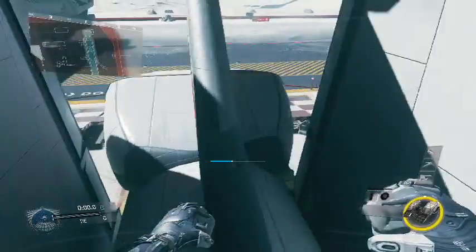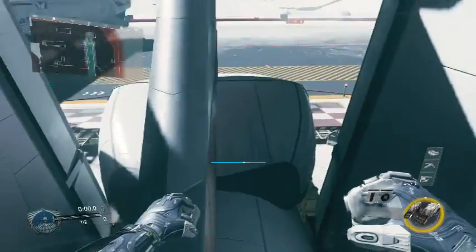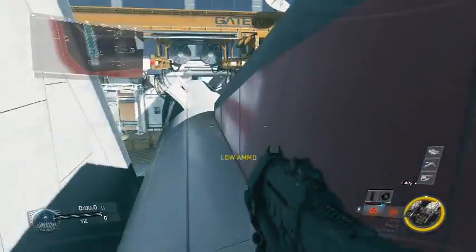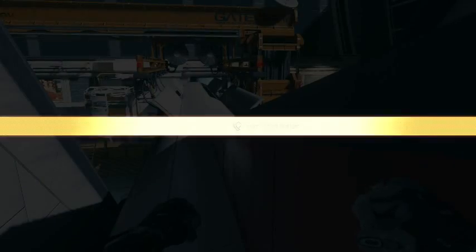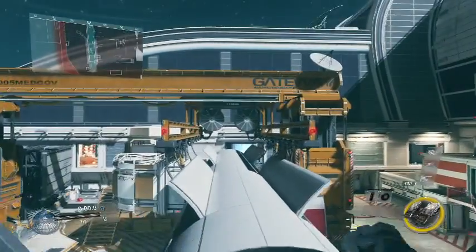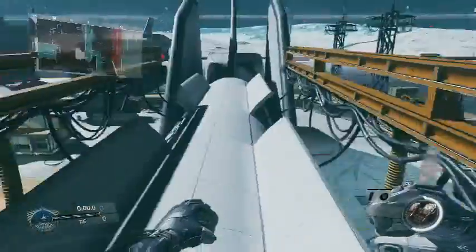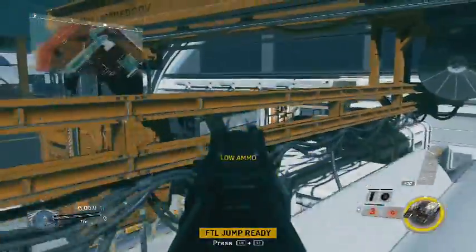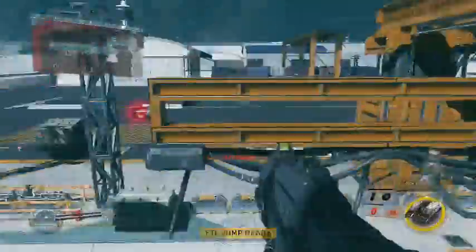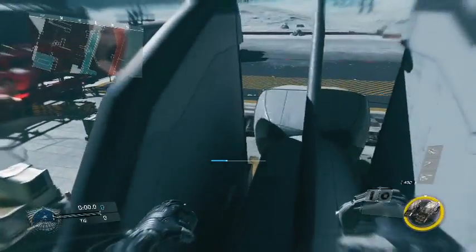If you want to climb this thing to be at the top and be up here to snipe or something you can, but what I recommend doing is when you're on top of the plane, jump and FTL jump, and then bam — you're on top of the plane and you can kill people. It's awesome. Sorry it took me so long to get the glitch.